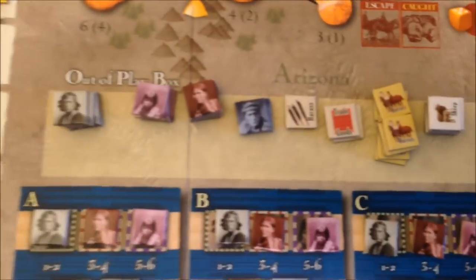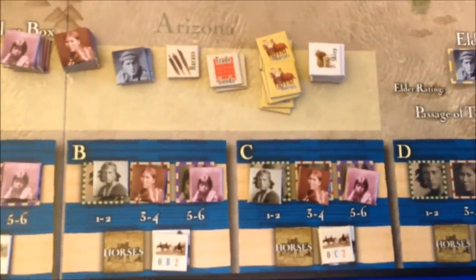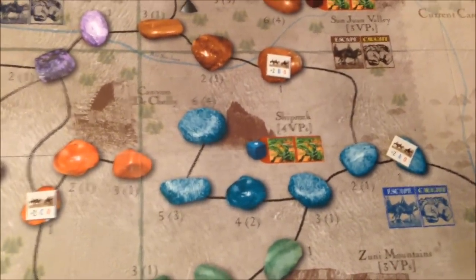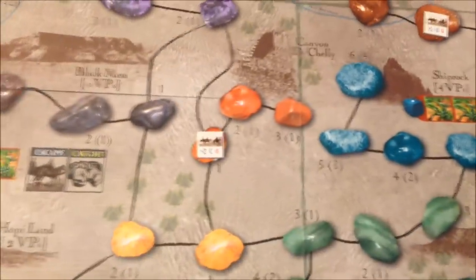We have counters out of play over here. Our families A, B, and C are represented right here, and I've also started them on the board in the allowable starting positions. We've got one in Shiprock, one in San Juan Valley, and one in the Canyon de Chelly.